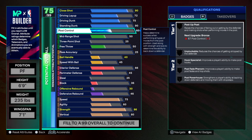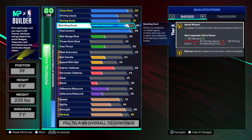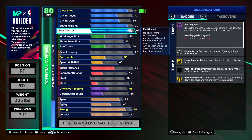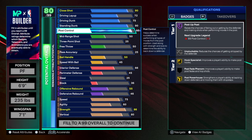90 standing dunk is gonna be great. Post control we're also going to 95. The inside game is phenomenal. You have to have a 90 close shot because it's tied with the post control — so we get Hall of Fame post-up poet. The inside game is remarkable.